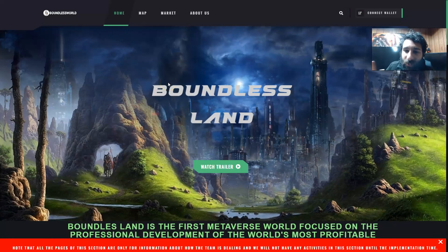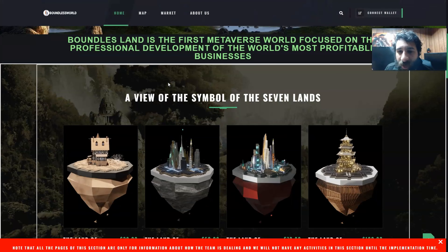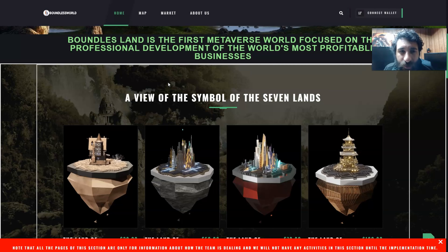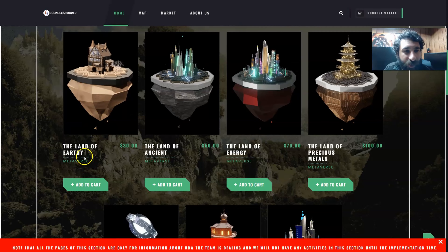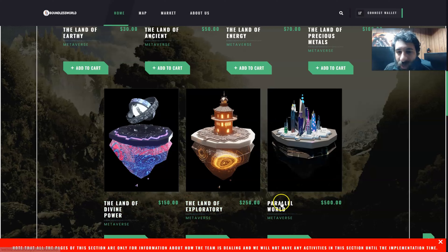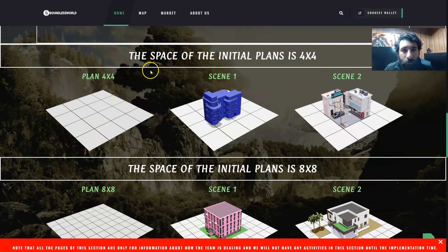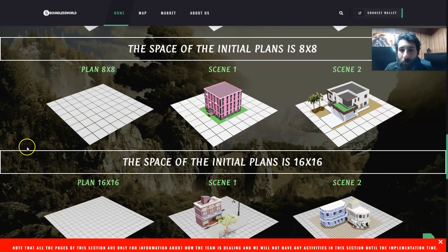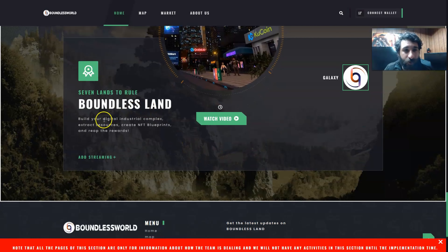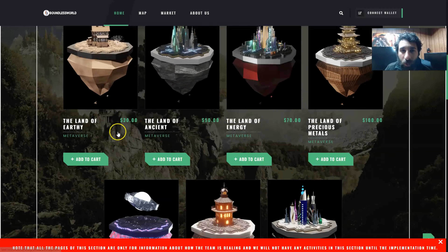We can see the Boundless Land. This is the first metaverse world focused on professional development and the world's most profitable businesses — so it's not just a game, it has a very strong financial incentive. The different lands are: the land of Earthy, Ancient, Energy, Precious Metals, Divine Power, Exploratory, and the World. You can see all the prices and add them to cart, connect your wallet, and choose spaces of 4x4, 8x8, or 16x16. You can build digital industry complexes, extract resources, create NFT blueprints, and reap rewards.